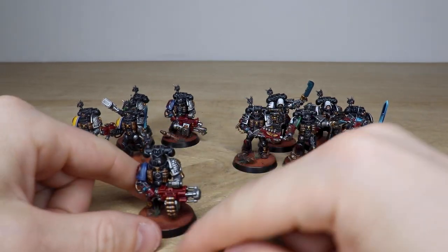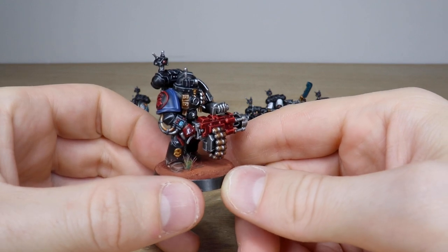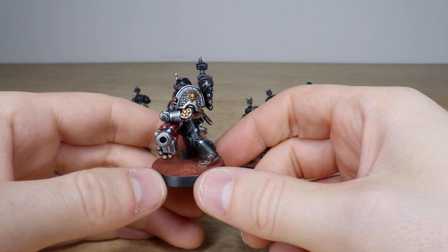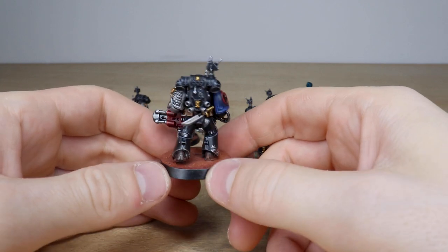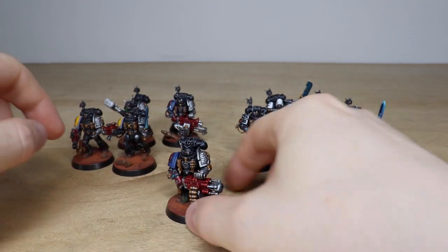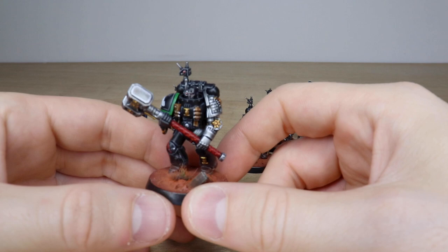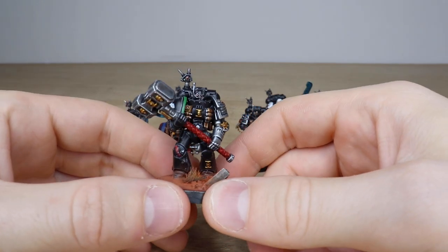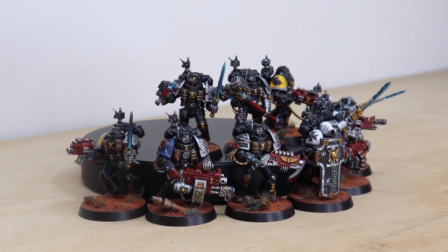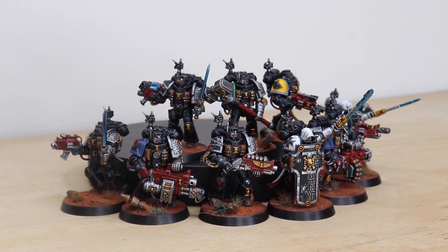Next we have a Crimson Fist with a frag cannon — lots of little bits of detail, all the buttons fully done, plus a nice bit of chipping on some areas of the armor. That's just one of the frag cannons. We'll pull forward this Salamander at the back wielding a thunder hammer — a really great loadout. You can see chipping on the armor, that awesome skin tone, a red eye, and also a red bionic eye as well.